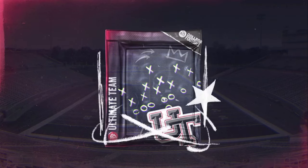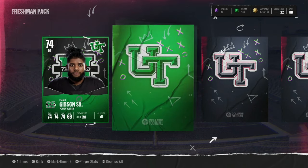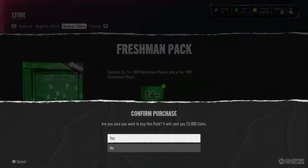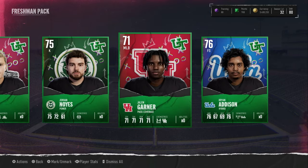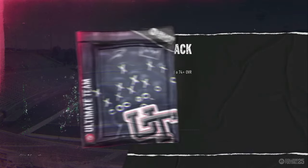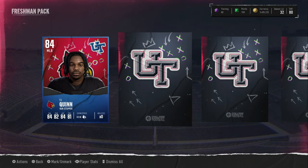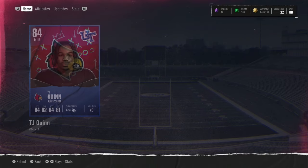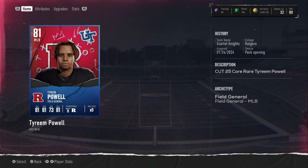Pack 12 right here — these packs have been pretty good. I just don't know if I'm gonna recommend them, but they've been good for me so far. We have an 80 overall — we get a little over half our coins back on that pack. Pack 13: we pull a blue 84 middle linebacker from Louisville and an 81 middle linebacker. That 84 linebacker goes for about 80k. Okay, these packs are turning it up a little bit.